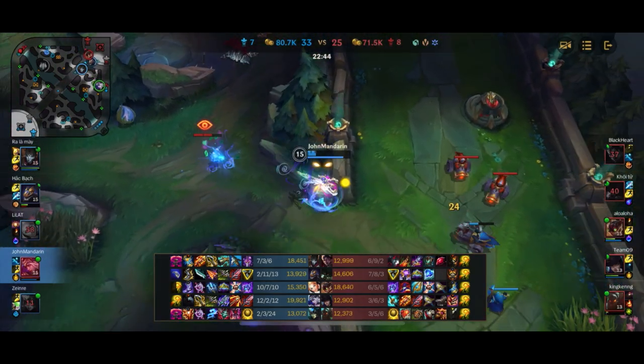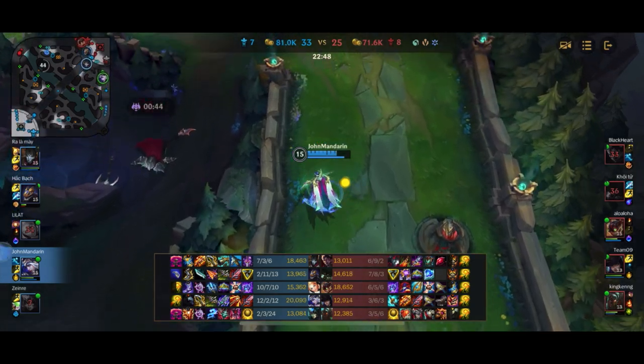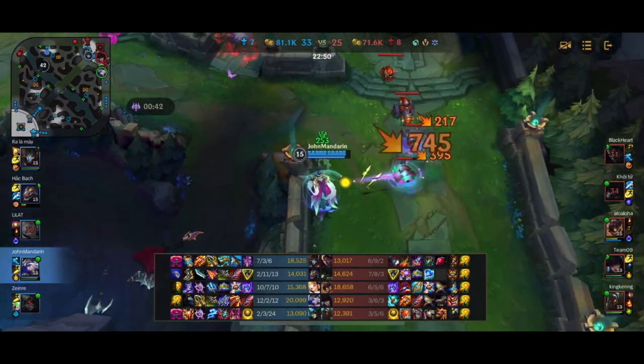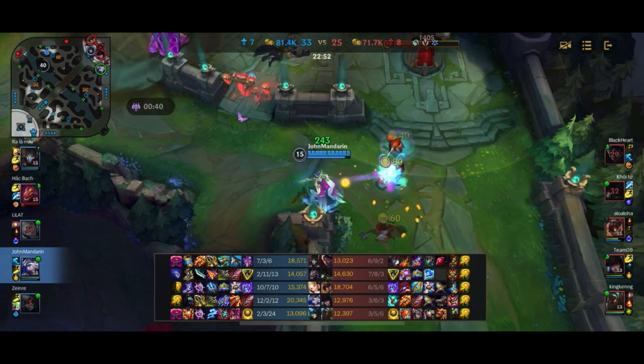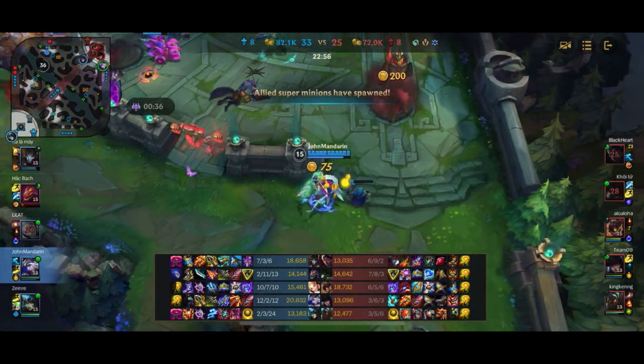Just look at how much lifesteal we have off the minions — two auto-attacks and we're back to half health, three auto-attacks and we're almost full health. The next minion wave means we're going to be full health just off the minions — we don't even have to back. And then we're going to secure the Inhib here. Ziggs as well as the bot lane are alive which is a little bit of a problem, so I want to be a little bit cautious. We know Nautilus doesn't have his ult so we can step up a little bit.